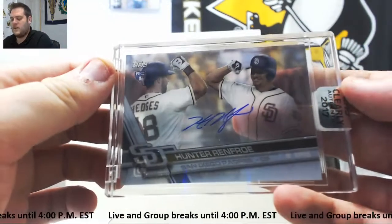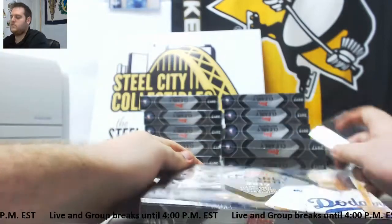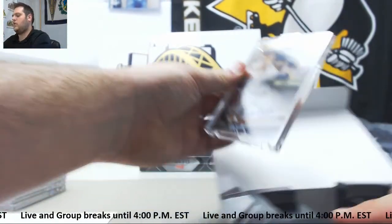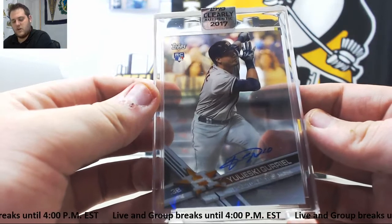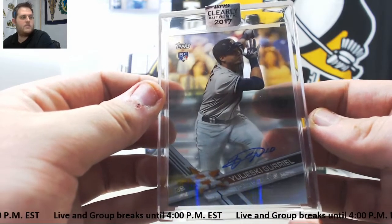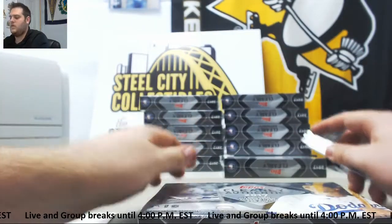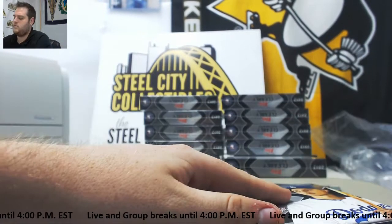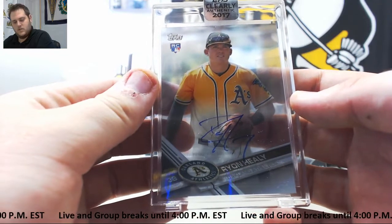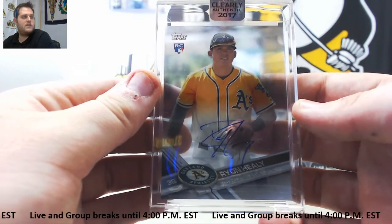Rookie Hunter Renfroe again — second one, this one not numbered — for the San Diego Padres, Greg W. Another rookie right here: Yuli Gurriel for the Houston Astros. A pretty good rookie season for Houston. That is going to go to Christopher B.E., who will take that rookie auto for the Astros. Next up, rookie auto for the A's — Ryan Healy for the Oakland Athletics. Corey W. will get that Ryan Healy auto.